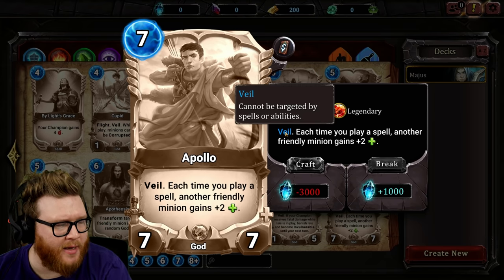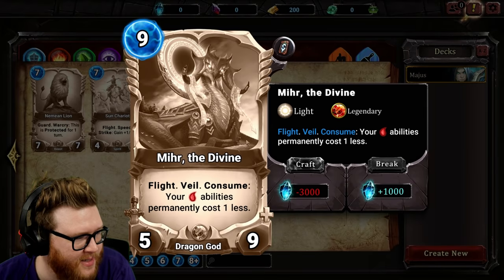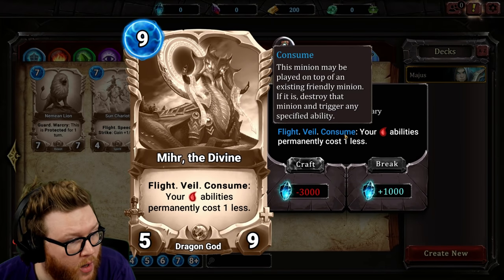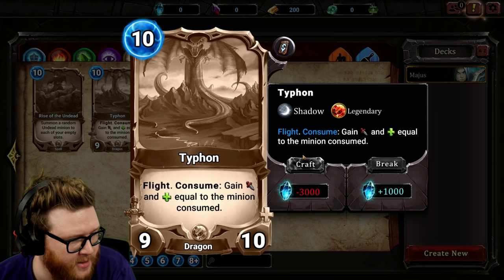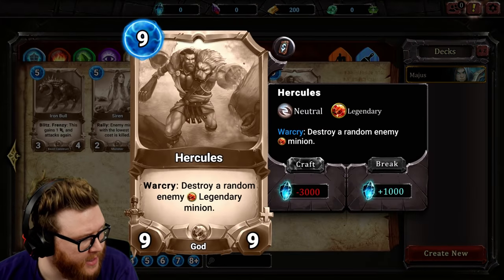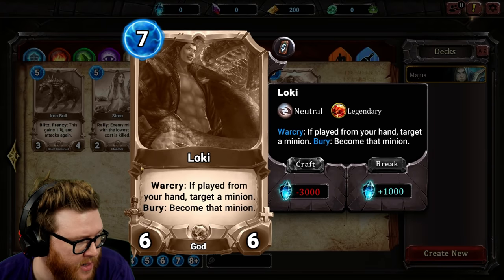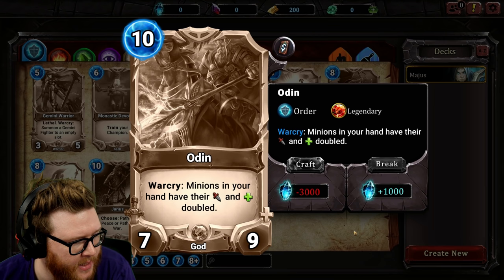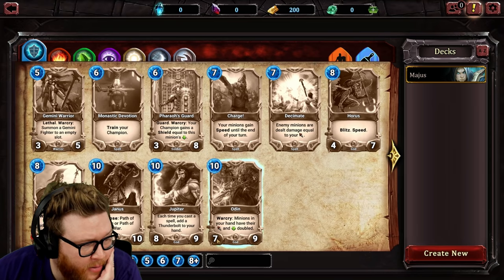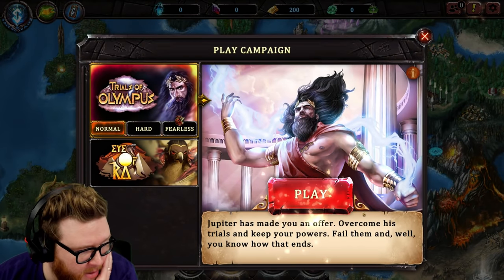Paulo gains two health for each friendly minion every time you cast a spell — seems a little slow to me, but can't be targeted. Raw Deal does 10 damage to the champion. One card has Flight, Veil, and Consume — play it on top of a minion, eat it, and gain attack and health equal to the consumed minion, with Flight making it hard to block. Hercules destroys a random legendary minion. Loki: War Cry, play from your hand, target a minion, and berry, become that minion. Odin gives your hand minions buffed attack.